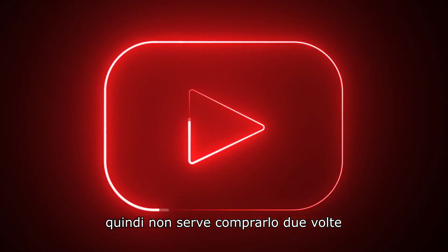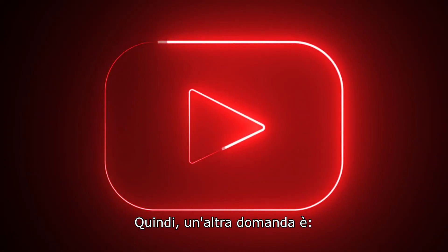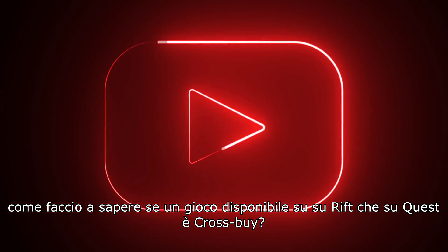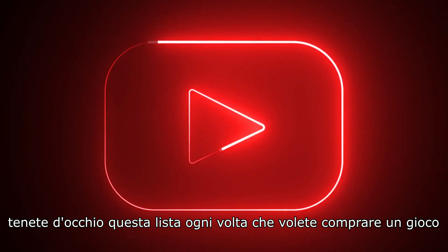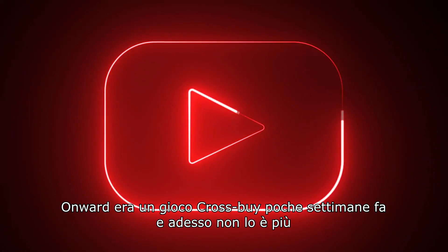But not all games available on both Rift and Quest platforms are cross-buy. So how do you know if a game available on both platforms is cross-buy? Check the link in the description — it redirects you to the Oculus webpage with the complete list of cross-buy games. Check this page every time you want to buy a game because it changes. For example, Onward was cross-buy a few weeks ago and now it's no longer.